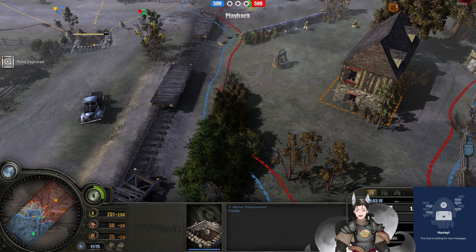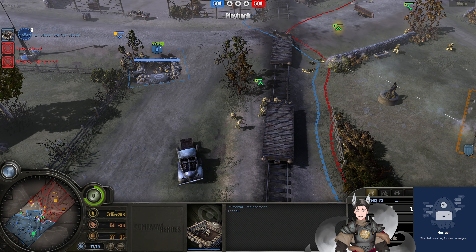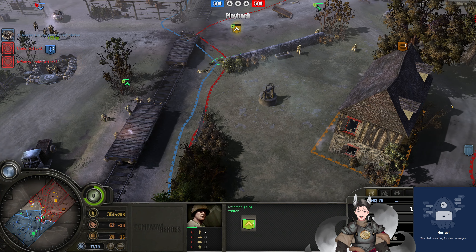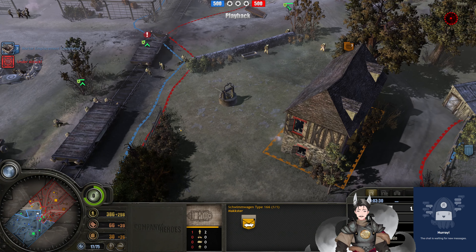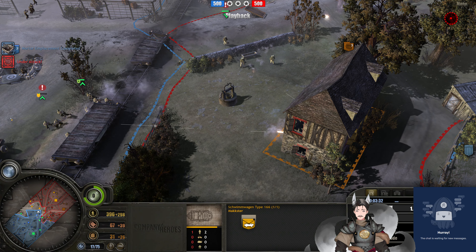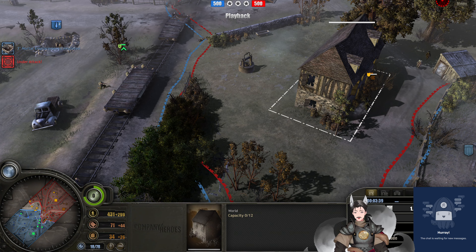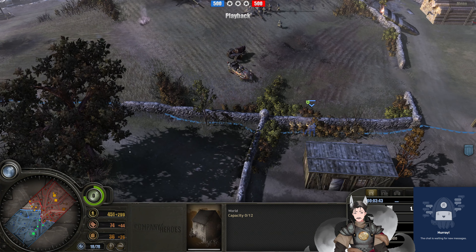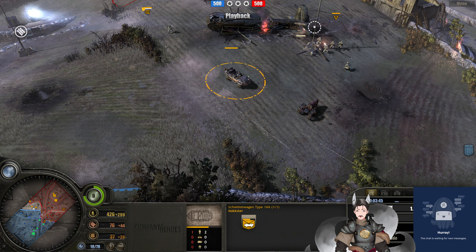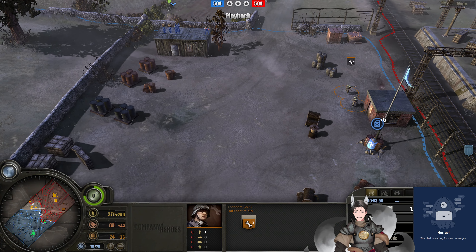Right here seems like a better spot. The Schimmwagen spots the mortar placement being built there. The Rifle Squad is still seeing some fire. Volksgrenadiers are trying to engage that Schimmwagen. This Rifle Squad and another fall back. This Rifle Squad is still engaging. We have this Pioneer evacuating the building. Volksgrenadiers engaging the Schimmwagen, with the MG-42 and Volksgrenadiers here as well, giving some damage onto them. Pioneers trying to advance forward, trying to decap that fuel point.